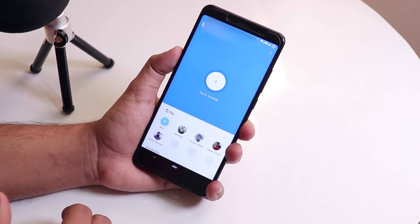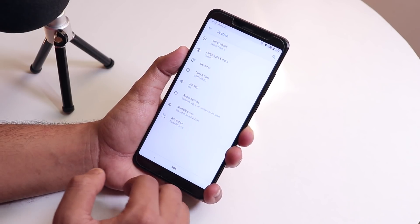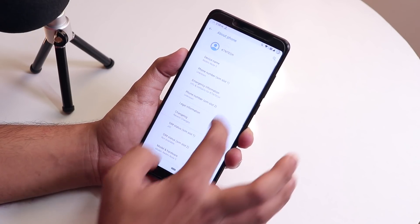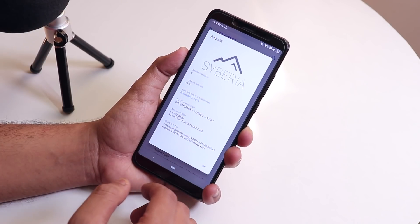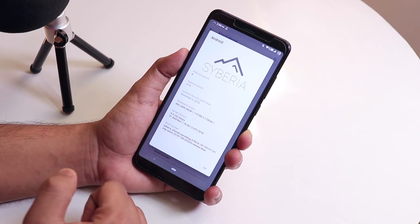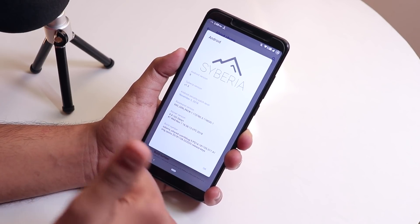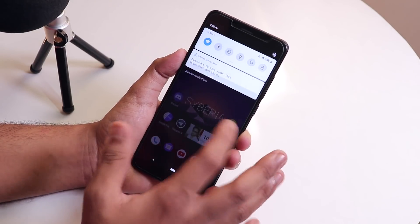Let me show you the About section quickly. Under System then About, the Android version still says Siberia, and the security patch is November 5th, 2018, which is the latest one — so that is great.